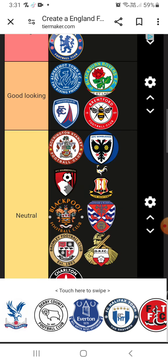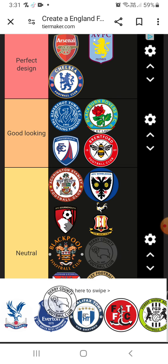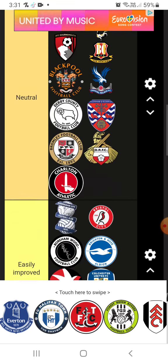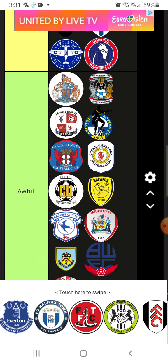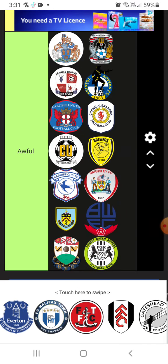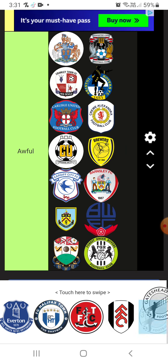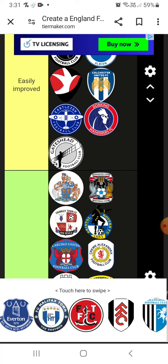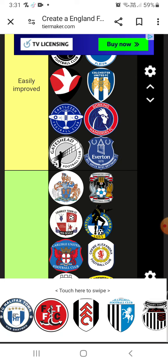Derby County — neutral. Crystal Palace — neutral. I'm just going to skip some of them. Forest Green — no, no, no, no. I hate it, and I hate Forest Green to be fair. Gateshead — yeah, going in easily improved. Everton — easily improved. Halifax — neutral. Grimsby — I hate Grimsby and I hate the badge, so it's going into awful.